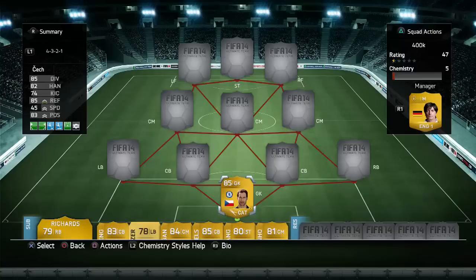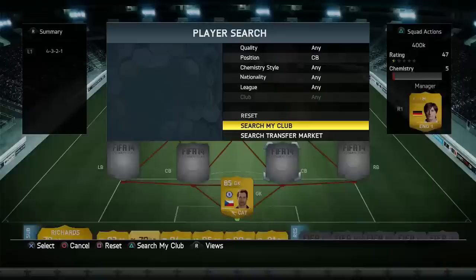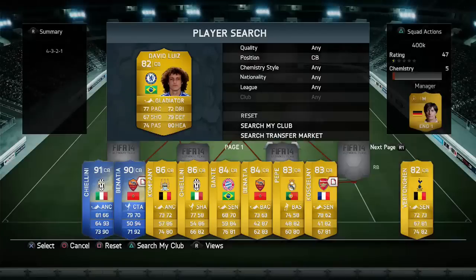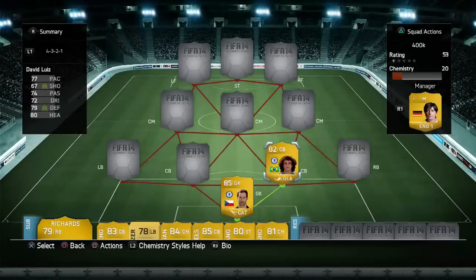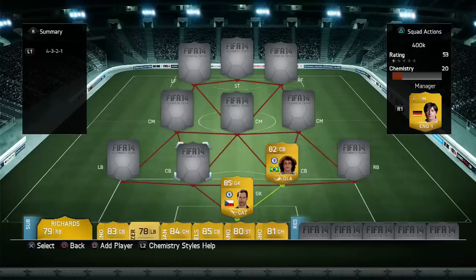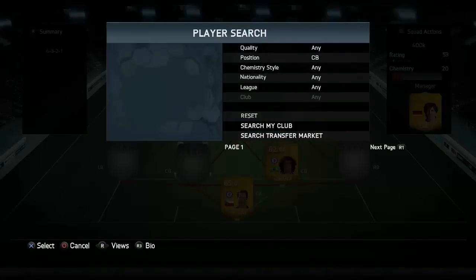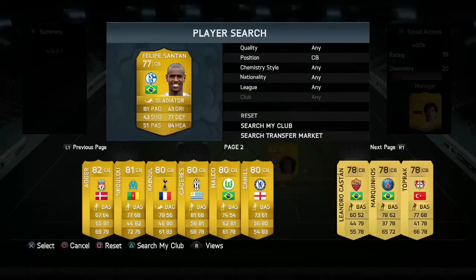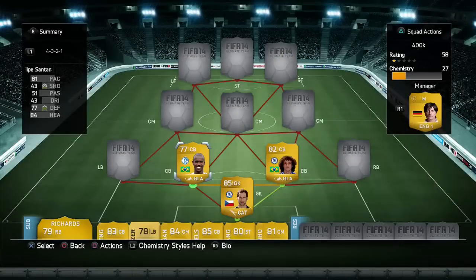Moving to the two center backs, who are op as hell. Firstly we have got David Louis — if you're going to have Cech in goal, you need that Chelsea center back. And the other center back is Felipe Santana with his 81 pace. He is so so strong — he's pretty much the Bundesliga David Louis — and it's really hard to get past these two.